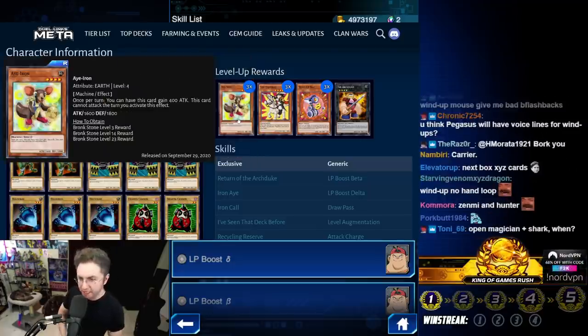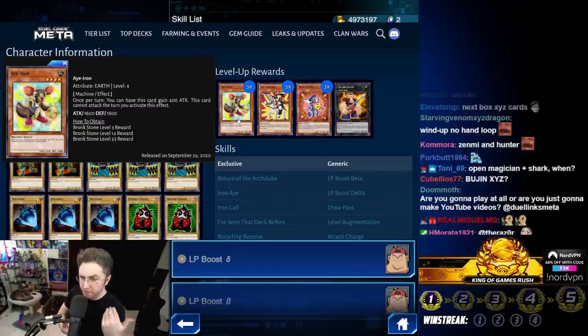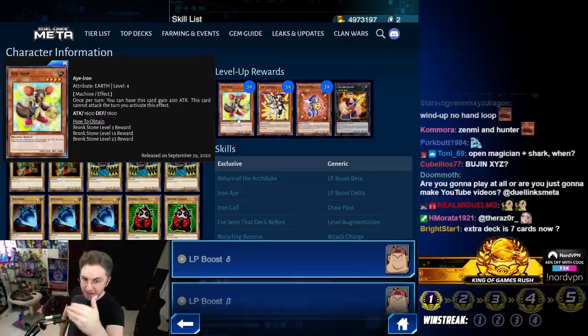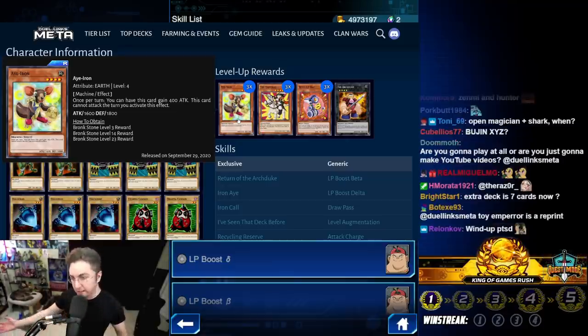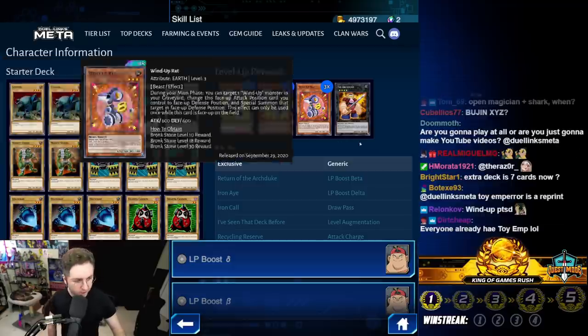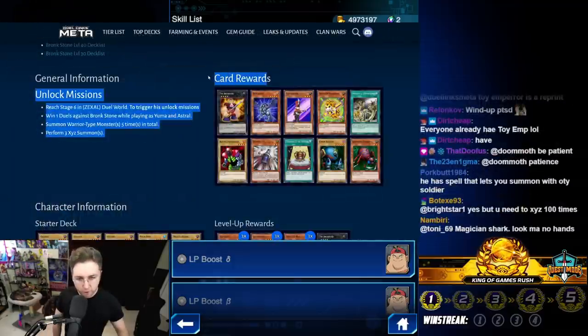A-Iron — this is used with the skill. Instead of gaining 400 attack, you boost by 800 every turn but can't attack. It could go up to 4000 attack after three turns. Maybe we'll make something fun with it.